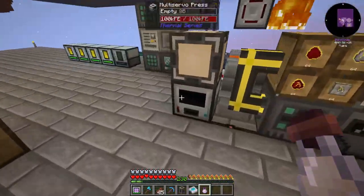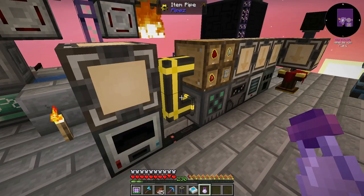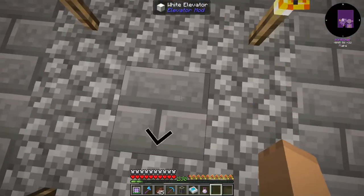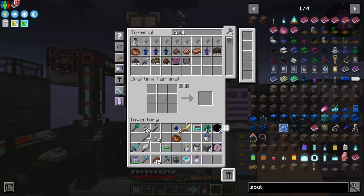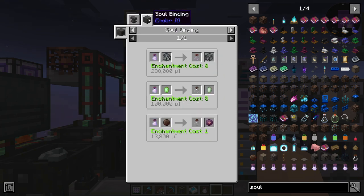There is a reason why I needed these filled shulker vials, and it's to do with soul bindings to make these Precisant crystals.